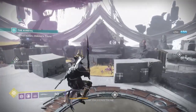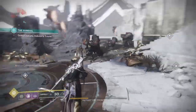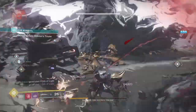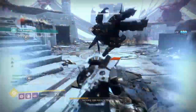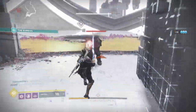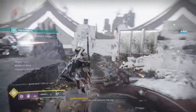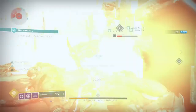Quite a while back I uploaded a Titan build that focused on the use of the Stronghold gauntlets and the new seasonal door mods to provide a stream of unlimited orbs for you and your team via the swords, and also unlimited heavy energy as well, and it still is one of my best builds to date. Now I've decided to up the game with that build for the Warlock, and instead create a setup which will truly allow you to feel invincible and so powerful against any add you face.